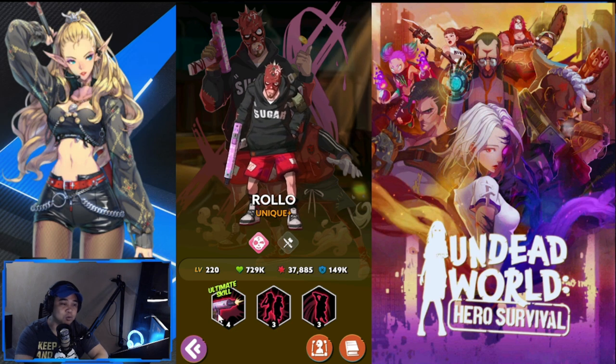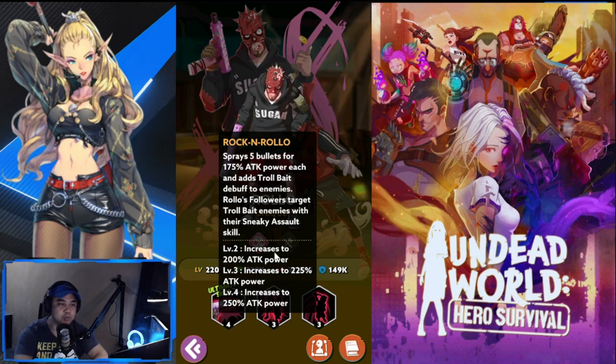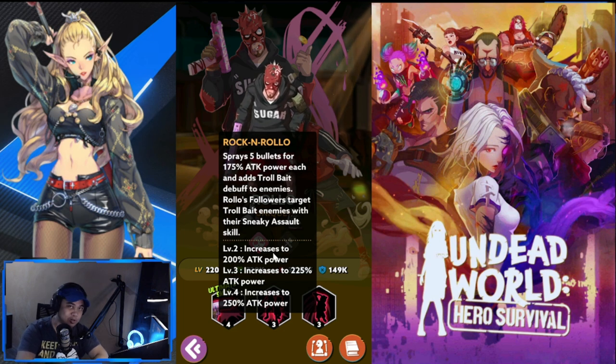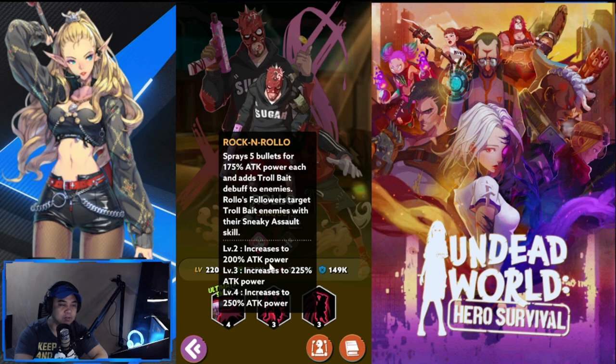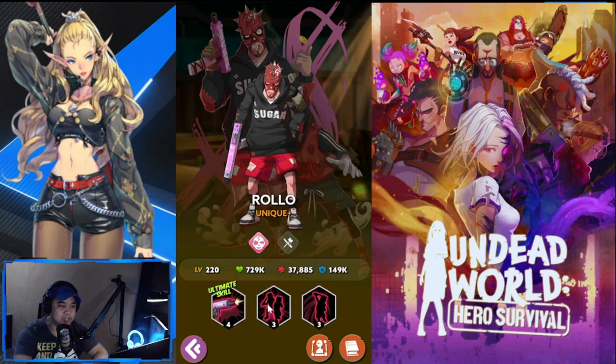Rollo's ultimate skill, Rock and Rollo, sprays five bullets for 175 attack power each and adds Troll Bait debuff to enemies. His followers then target Troll Bait enemies with their Sneaky Assault skill. At level two, attack power increases to 200; level three to 225; and level four to 250.